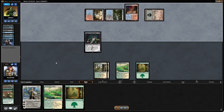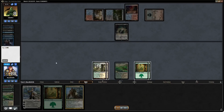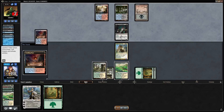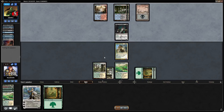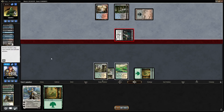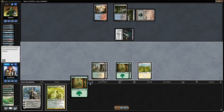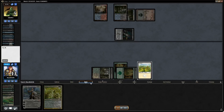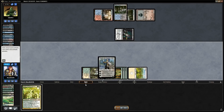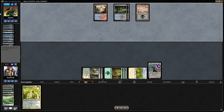We just need them not to have Thoughtseize. We draw a Knight — that's a pretty reasonable draw, threatening to be a five-five so it holds Tasigur back. Never mind, infinite Fatal Pushes. Elspeth — don't find Stubborn Denial, don't have Stubborn Denial... yes, it resolves, okay!